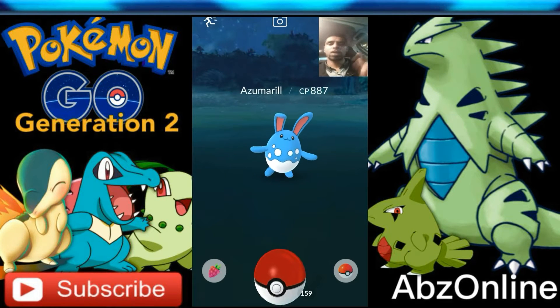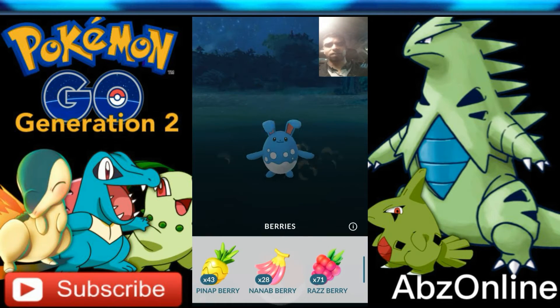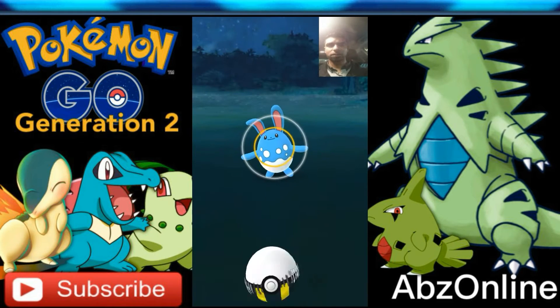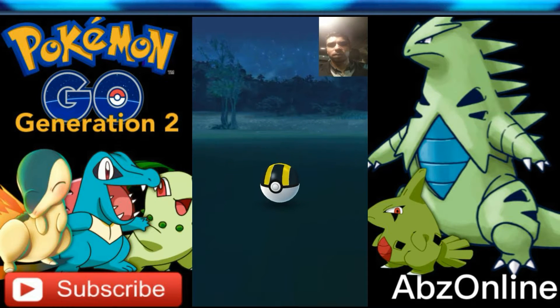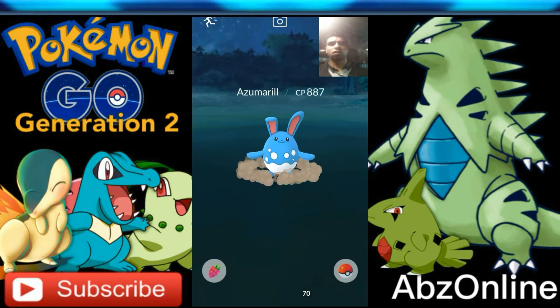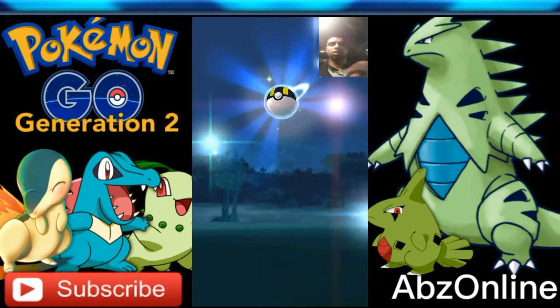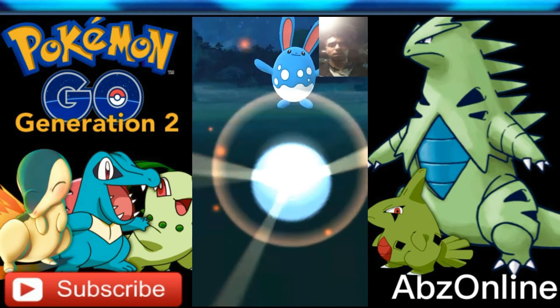Now I've come across an Azumarill — it will be a new addition to the Pokedex if I manage to catch it. I'm gonna go in with the raspberry and ultra ball and try to add this to my Pokedex. There's not very many new Pokemon caught today, only about three. Oh, I hit it that time — hopefully it stays in the ball. It's jumped out, don't run! Gonna try that again — raspberry and ultra ball. How's that not a great throw? Got it in the little ring as well — and it's jumped out.